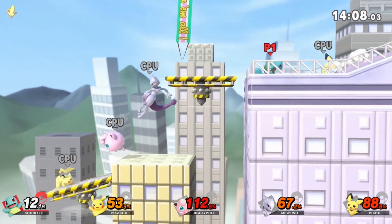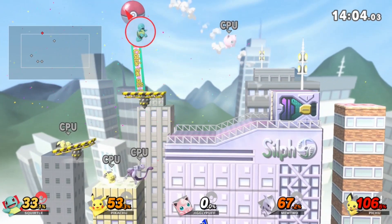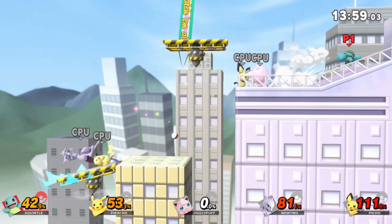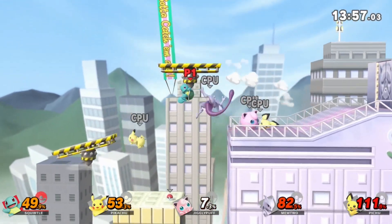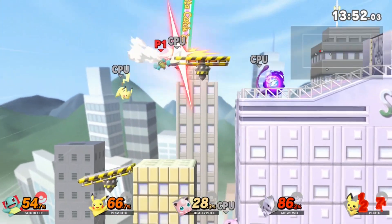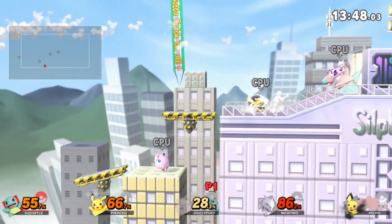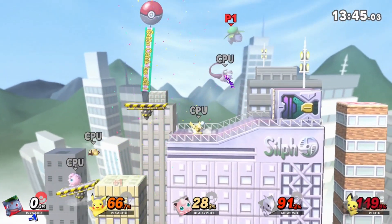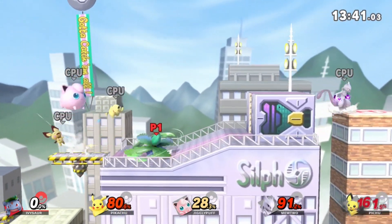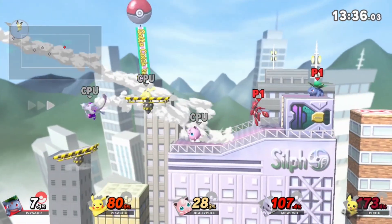The opposing trainer just had a Rattata and a Parasect, both of which went down easily with spamming Kick. I won money and then switched back to Spectreon, with new dialogue showing up. Spectreon spoke: 'You know, if there was one thing I was growing to hate, it's humans. I was caught once and had a wonderful, loving trainer until one day he learned that stupid legend about ghost evolutions, and even though I served him loyally, my mortal life was robbed from me in the name of sick curiosity. Do you know what it's like to exist without a body, to live devoid of life?'